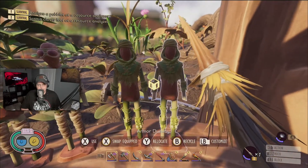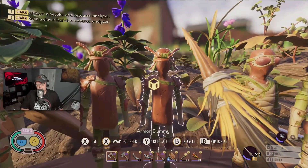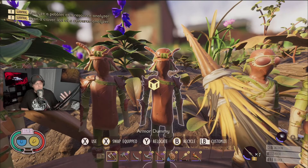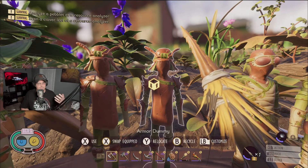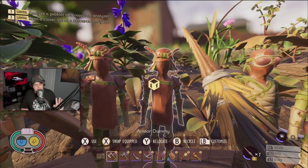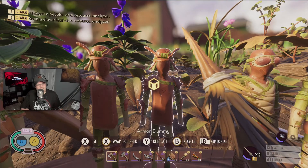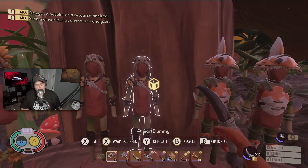Ant armor is also really good — it's a light armor. You get a cool set bonus where red ants won't see you as a threat, which doesn't offer much offensively, but it's still solid light armor and pretty easy to get early on.